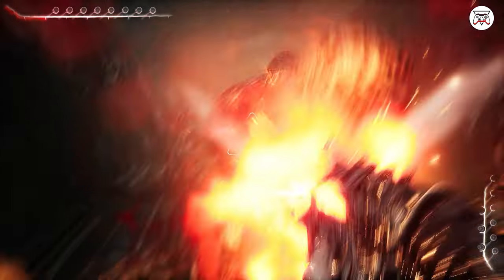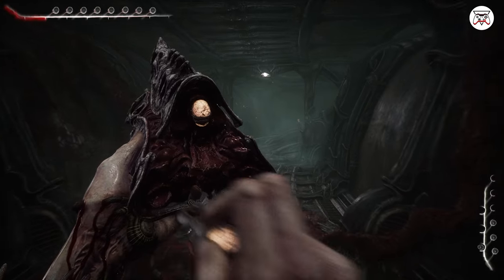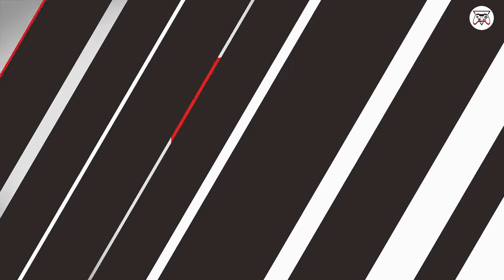Tip number 4. Later on you will get a shotgun and run into bull type creatures. Two direct hits from the shotgun up close will make quick work of them. It's better to save your pistol for every other type of enemy and only use the shotgun for the bulls and nothing else.